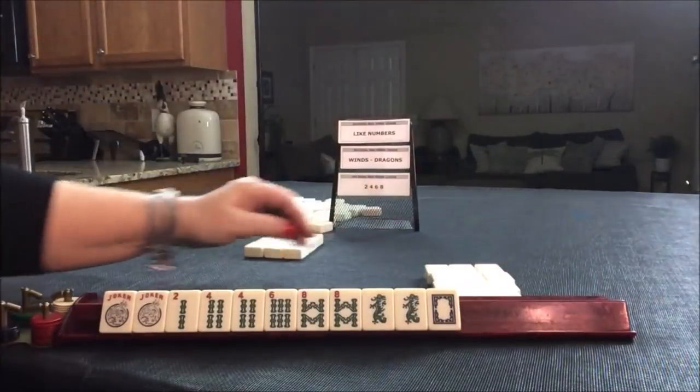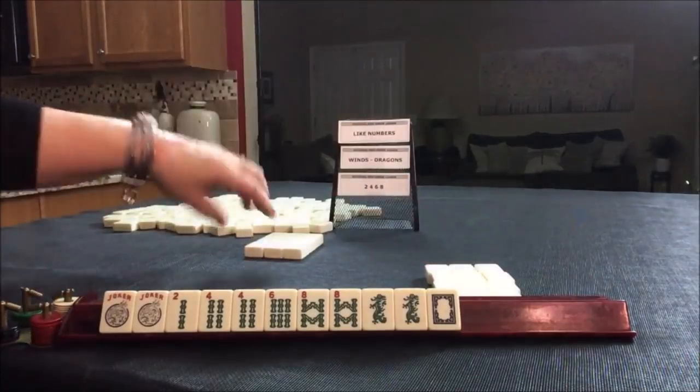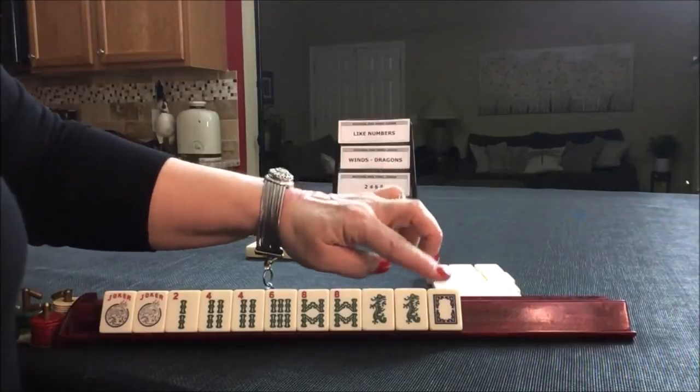I don't like passing white dragons. They're very valuable — they can be used as a zero or a one, or as a zero or a dragon.